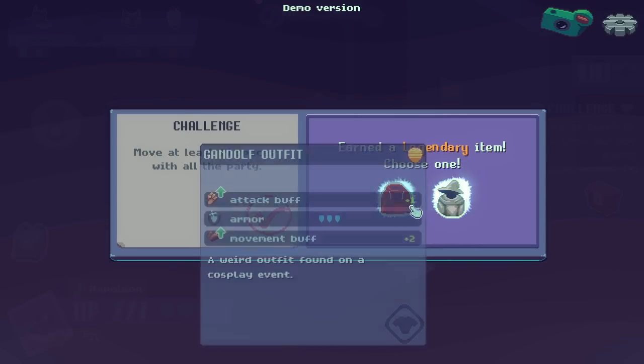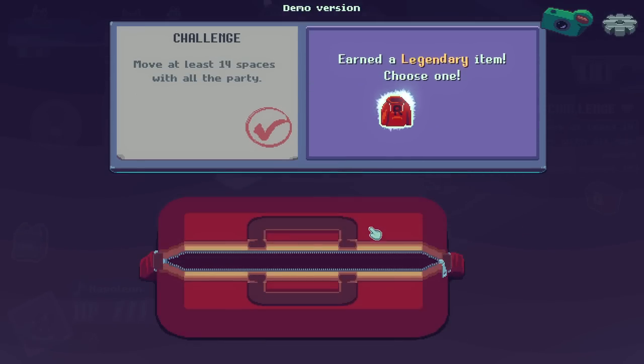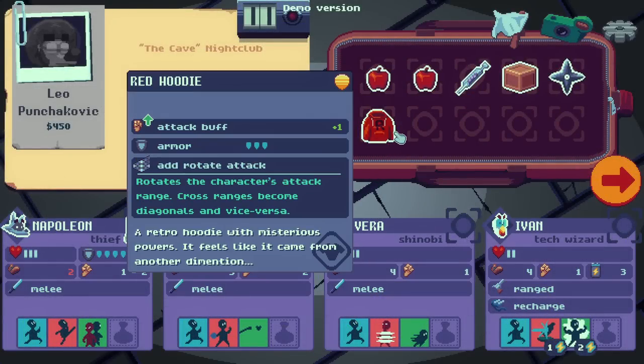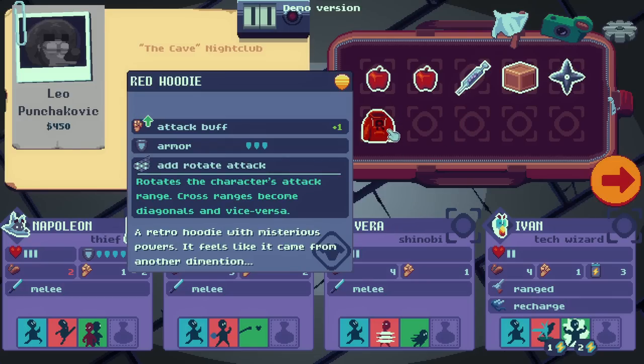Gandalf outfit — legally distinct. I have to! Rotates the character's attack range — cross ranges become diagonals and vice versa. That is such a fun thing. Oh my god, that is so unexpected! Usually I get notified when stuff is added, but this is a more exciting way to find out — just kind of finding it. It's a reference to my red hoodie. A retro red hoodie from a different dimension — I don't think it's a reach.